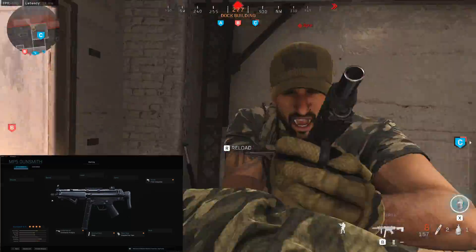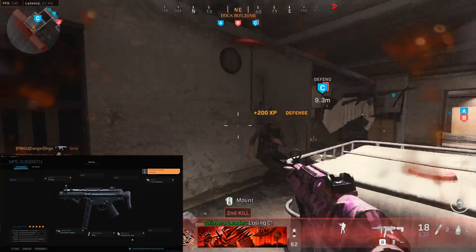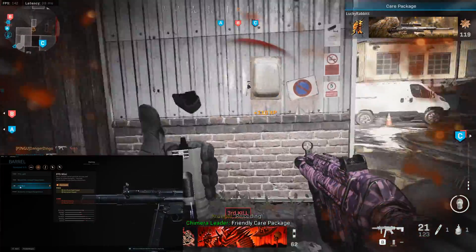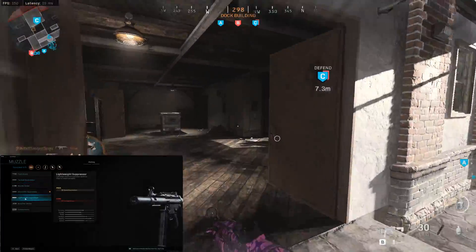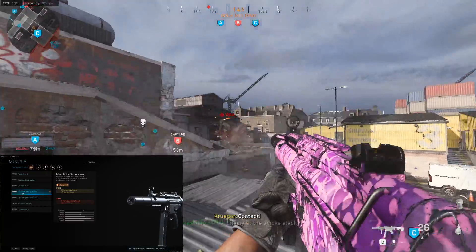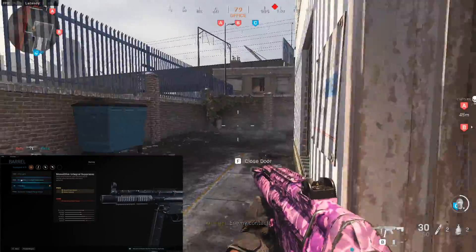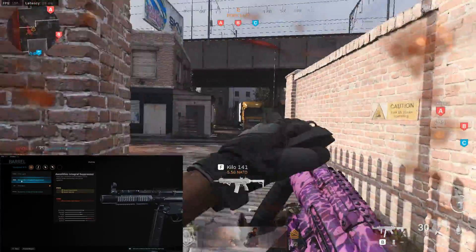For the muzzle and barrel, you have a few different options. I feel the best setup would be the FFS Mini barrel — you can ditch one of your other attachments like the Commando Fore Grip — and then the Monolithic Suppressor. With the FFS Mini barrel you get aim down sight speed and movement speed increases, and the Monolithic Suppressor gives you sound suppression and damage range, which is always good for a submachine gun. Alternatively, you can ditch the muzzle and go with the Monolithic Integral Suppressor, which gives you sound suppression and bullet velocity. It's sort of pick your poison — either one does a pretty great job.